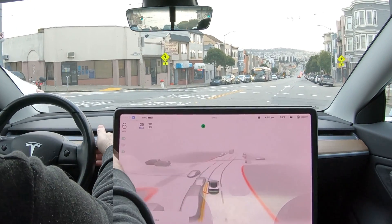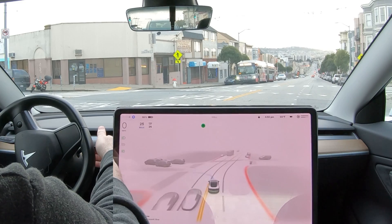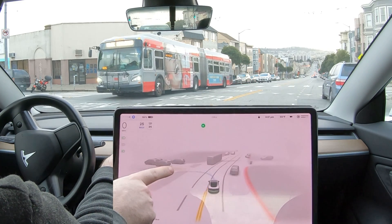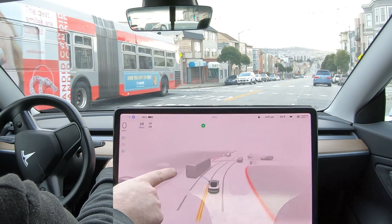On this first left-hand turn, FSD Beta can't tell which side of the median to turn on. We should turn before the median, but it typically tries to turn afterwards and causes a lot of trouble, as you can see here.